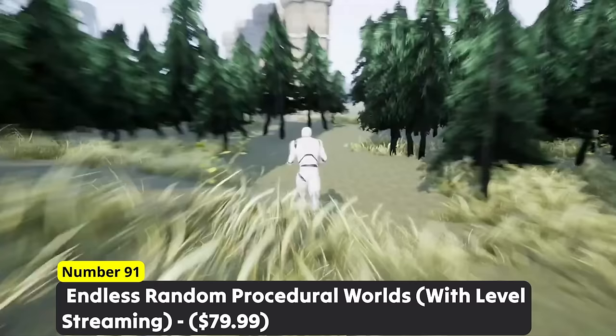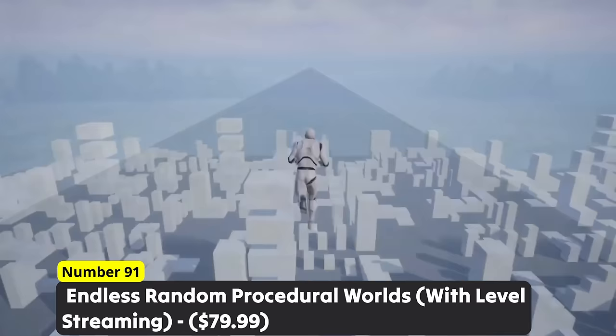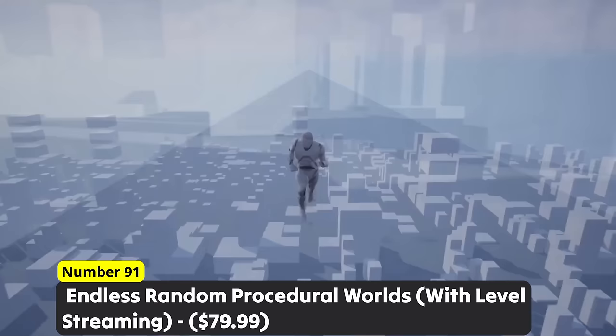Create breathtaking worlds using Number 91: Endless Random Procedural Worlds with level streaming. As the player moves, this system generates more of the world like the chunk system in Minecraft does. You can tweak things like render distance, have a seed system, have specific rarity for different structures and more.